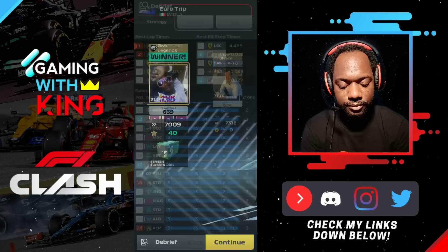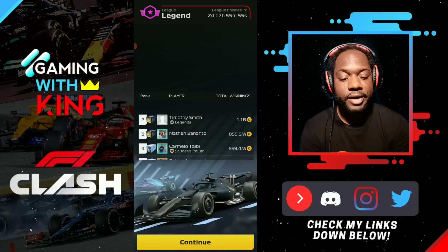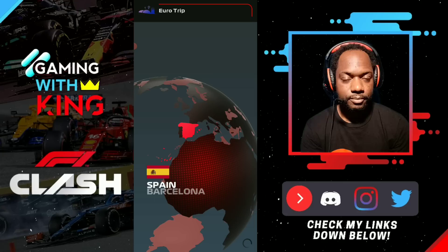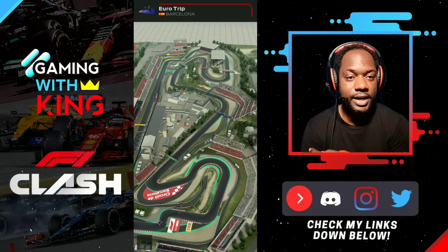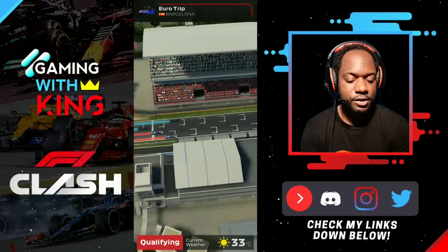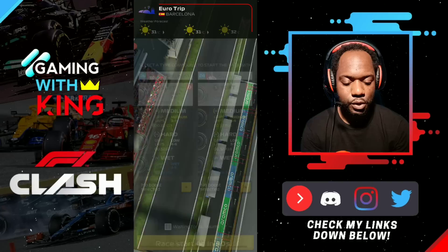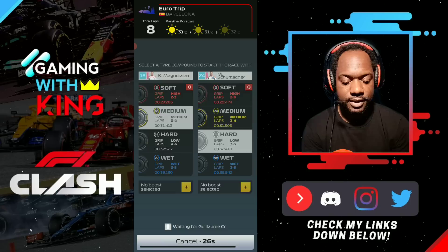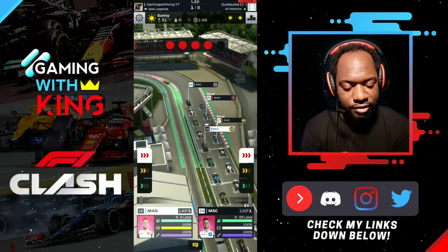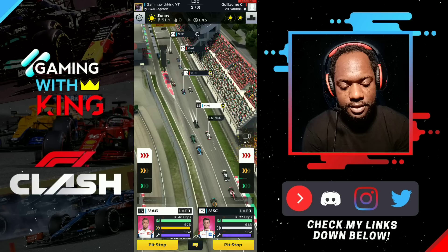Next track is Spain. Spain is one of the tracks where you mostly want to do a one-stop because of the high tire management your drivers get there. A one-stop often throws off your rival, since most of the time the rival — whether real player or AI — will attempt a two-stop. Attempting a one-stop tends to catch them off guard at Spain.